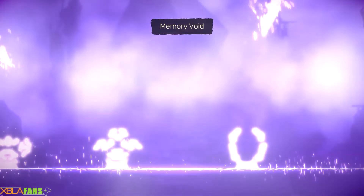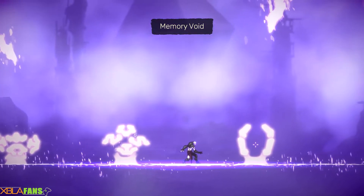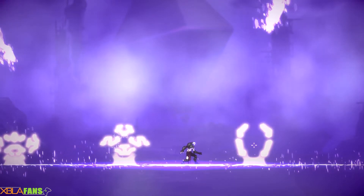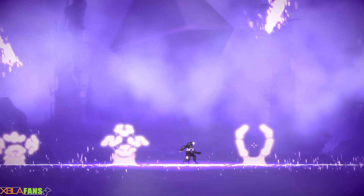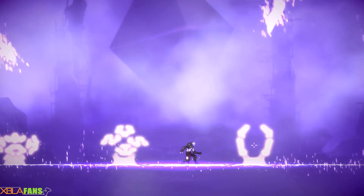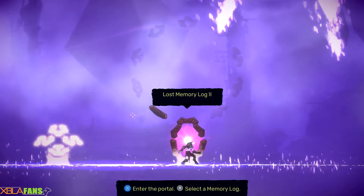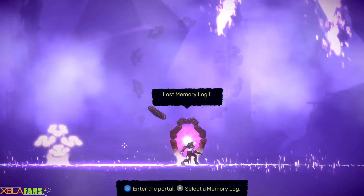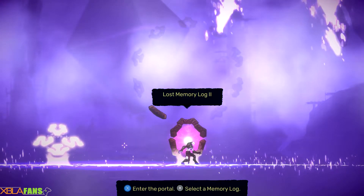I've sort of beaten the first memory fragment of this game. The way this works is it has these randomly — or sort of randomly — generated areas. It's similar sections of the map that are kind of attached to each other. I've gotten through Lost Memory Log 1, and now I'm at number 2, and it looks like there are maybe 9 — giving a rough guess — actually there's 10 of them.